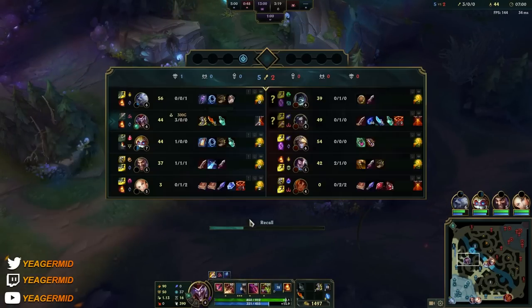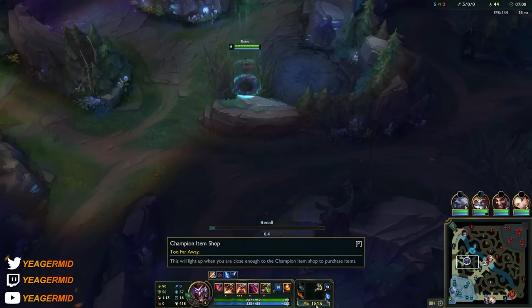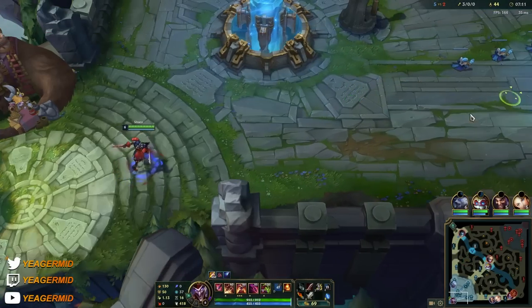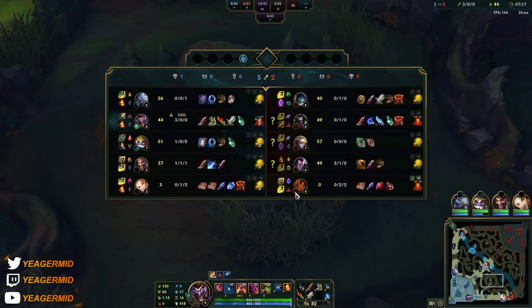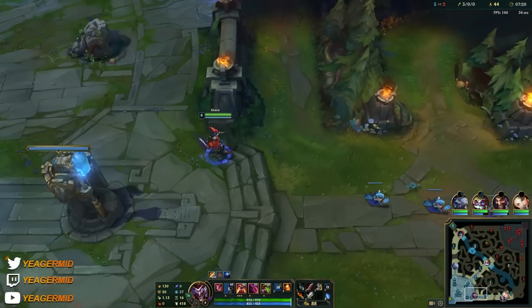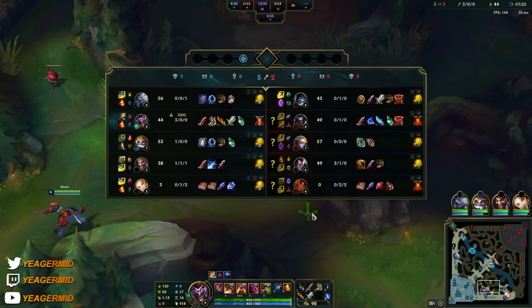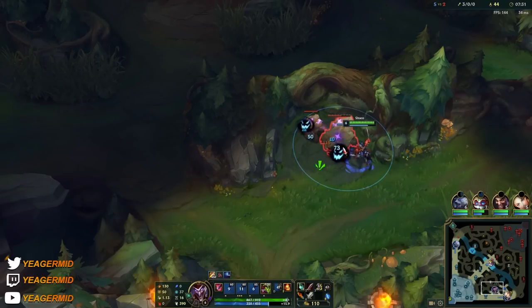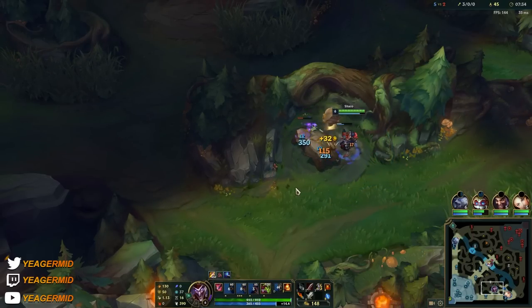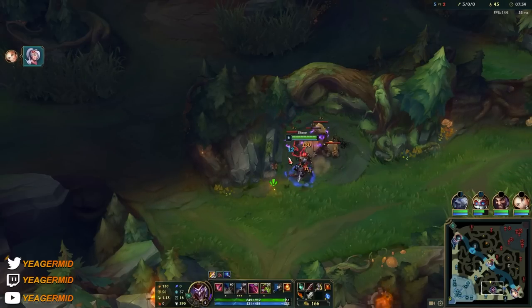Your ultimate makes you disappear for a short duration and spawns a clone you can control with the ultimate button. That clone can auto attack and benefits from your passive. When the clone dies it spawns boxes that fear surrounding enemies and deal damage. Also, if you're standing close to a wall and click on the other side while pressing your ultimate, you teleport to that side and switch places with your clone — very good for deceiving opponents.